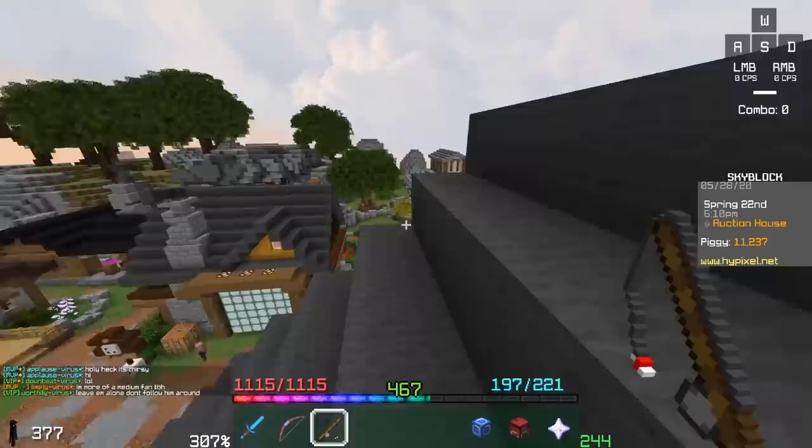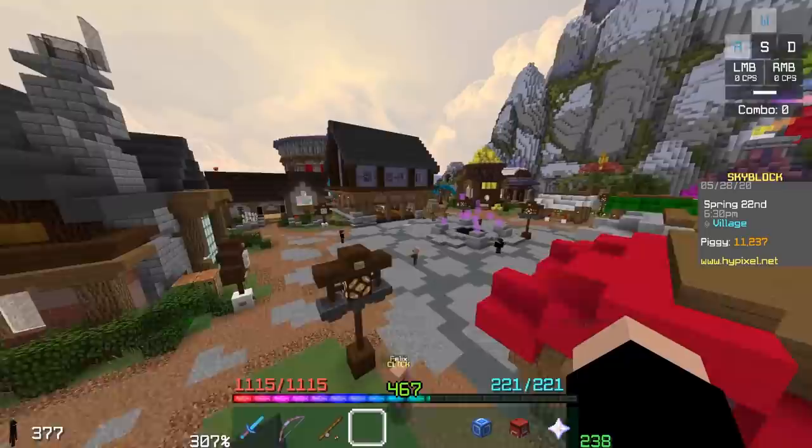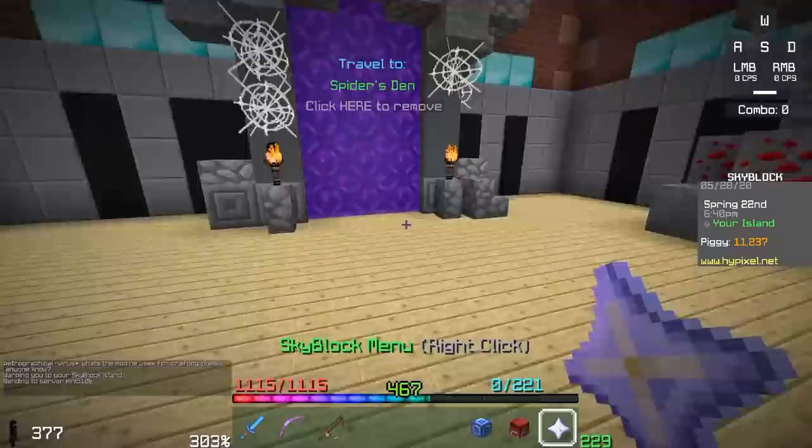Snowsuit armor doesn't sell for that much, but snow minions actually sell for pretty decent — you can't sell them in the auction house or bazaar, you have to find someone to directly trade with. But snow minions are great. If you have 24 tier 11 snow minions down, which is super cheap to set up, you can get like 1.7 million coins per day.